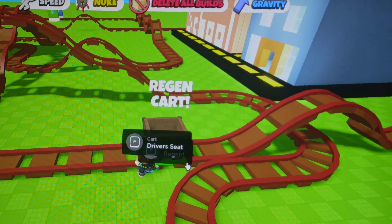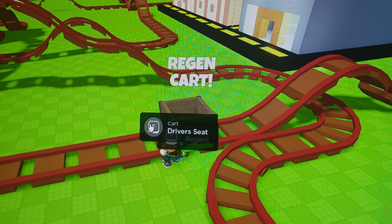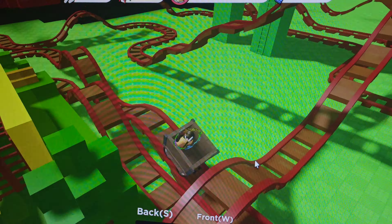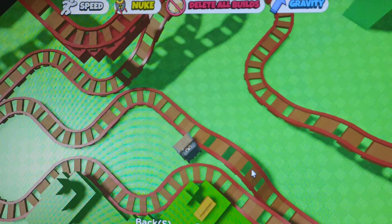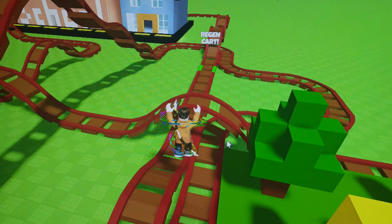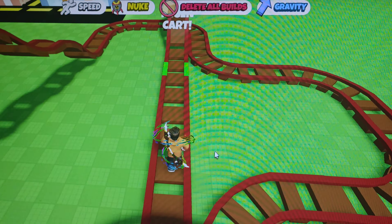If you press E we cannot sit, so we have to press F, or you can just click the driver seat. FULL SPEED — I already failed! I thought that I could make 10 rounds but I already failed. I'm at 10 points.